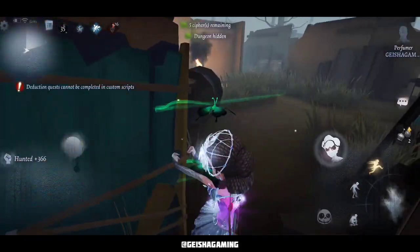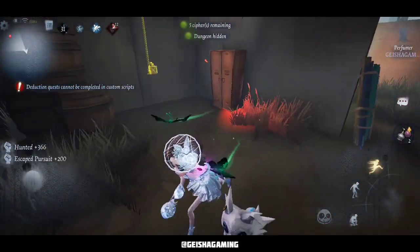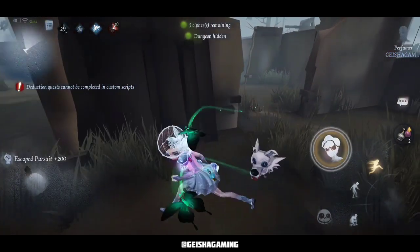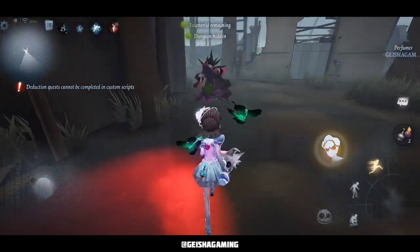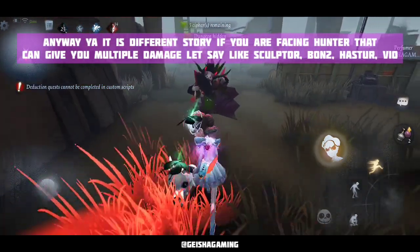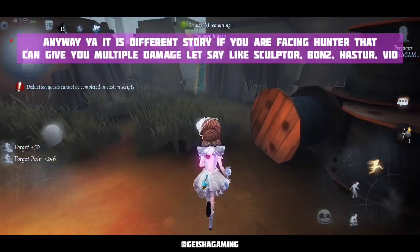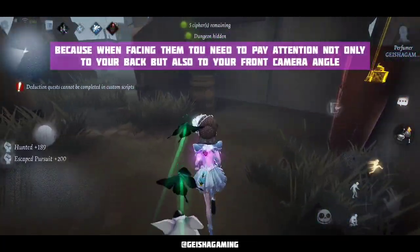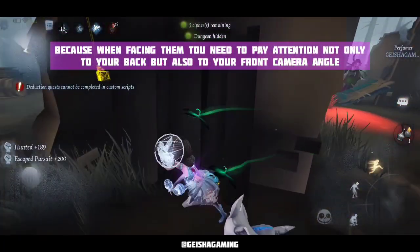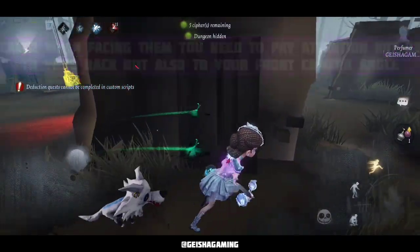For hunters like Geisa, Wuchang, and Bloody Queen, you do it by looking at your back and turning around your camera. But for hunters that can give multiple damage — like Sculptor with the statue, Bonmon, or Hastur that traps you with tentacles and their body — you need to watch 2 angles of the camera: in front of you and behind you.